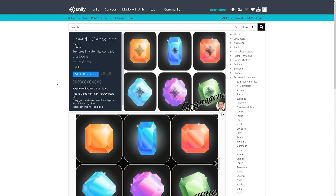The next one is the free 48 Gem Icon Pack and it includes a selection of gems in different styles. Every gem has 8 sizes, 6 different gems with different symbols, and the total comes to 451 PNG files, so there's a whole host of different gem selections.